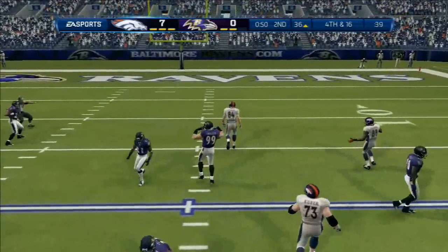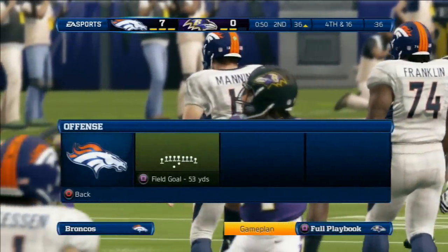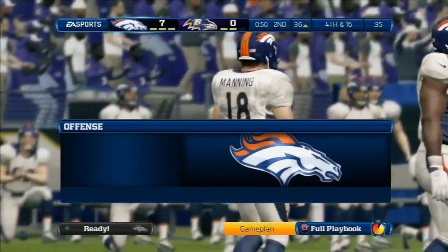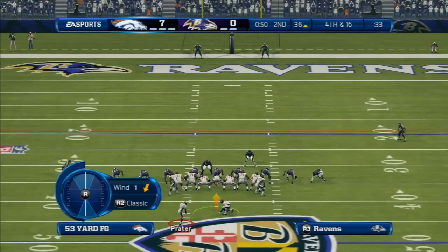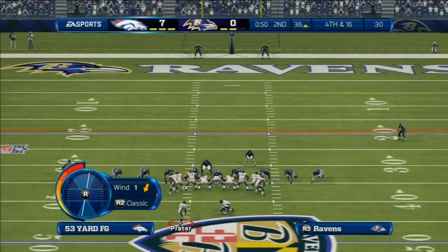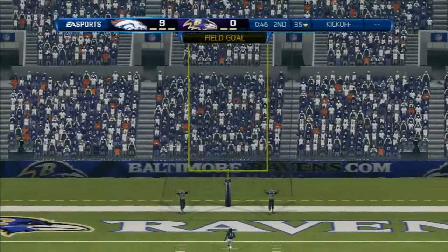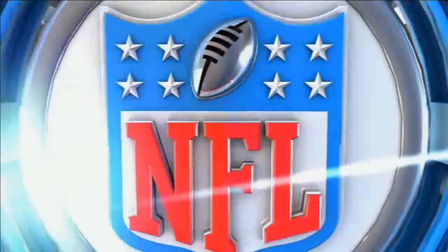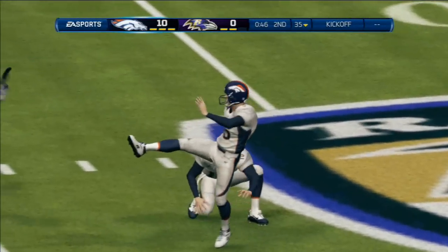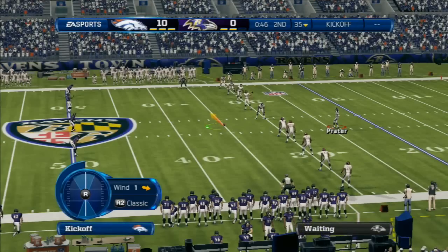Third and long. Oh, that could have been intercepted, but he couldn't hold on. Protection was bad — the quarterback didn't have the time. He's off balance, and he throws the incompletion. This will be from downtown. He converts here on the field goal. Well, even though they get the field goal, it's still disappointing. You get in that position, you'd like to score a touchdown.